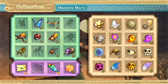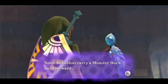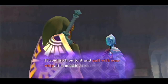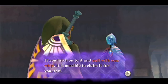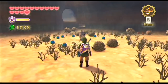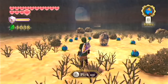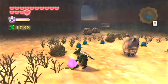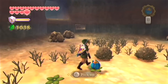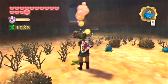Some Bokoblins carry a monster horn on their waist. If you latch onto and pull it with your whip, it's possible to claim it for yourself. If you see any items on the waist of any other enemies, you can use your whip to steal them from them. I talked about that briefly when we were inside the ancient cistern because we had to steal that one key from a Bokoblin. But yeah, you can steal all sorts of items from the various enemies in this game.